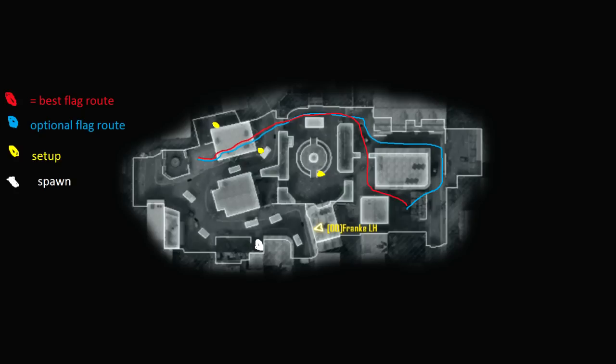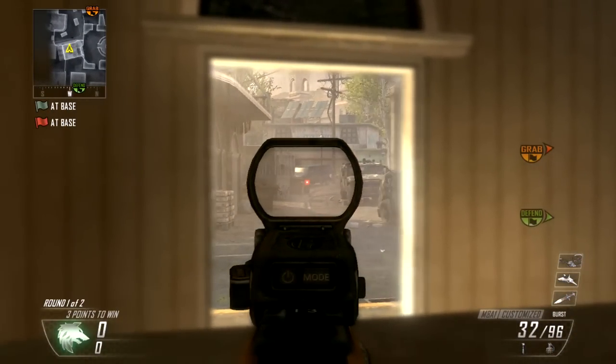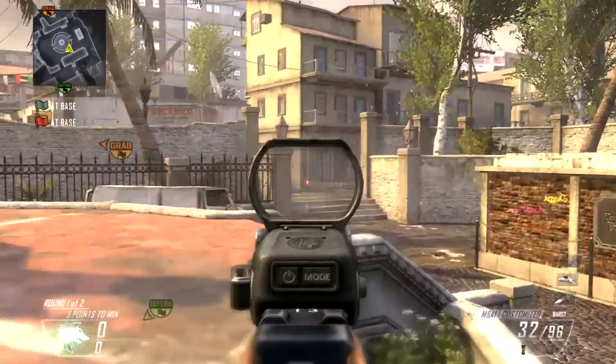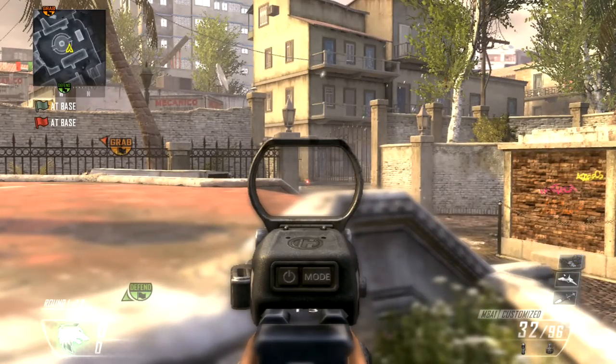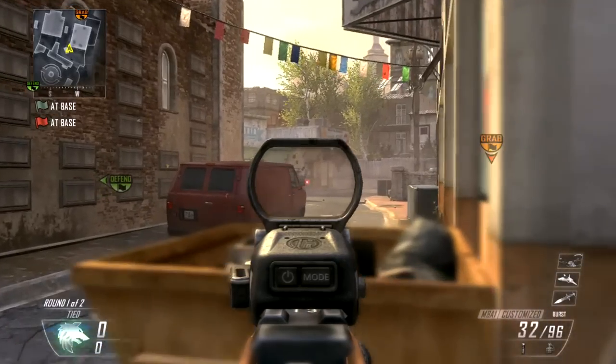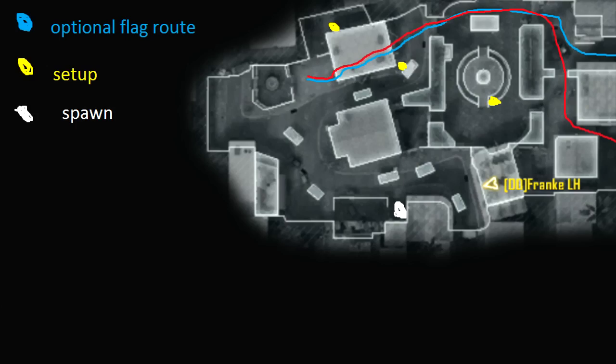Now we're going to be switching over to the other side — this is actually the worst side. To be honest, you're going to be playing a lot of defense. If the other team is getting the right set-ups, you're going to be pushed back and spawning by the police car, because that's the spawn trap everyone normally does. Here you can see the set-ups: you're going to get one AR player holding the spawns in blue, one AR player holding the middle fountain making sure they don't come from garage or leak through from graveyard middle. And the last person — it's really important — you're going to want them to hold the spawn to make the enemy spawn over to the left-hand side opposite graveyard, as you can see on the picture.